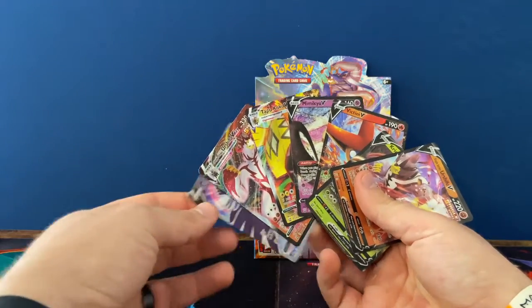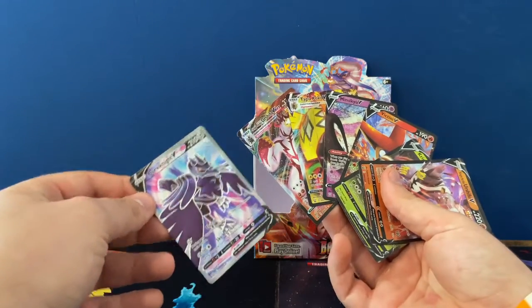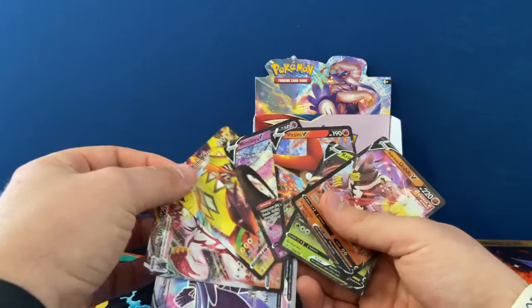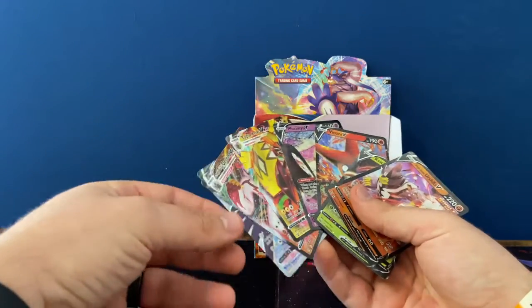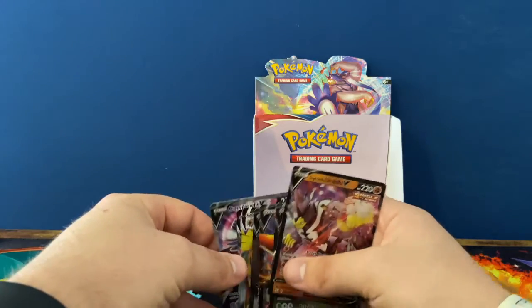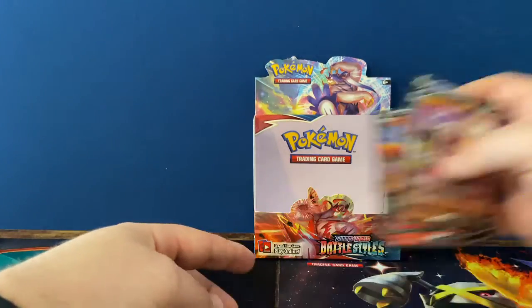This is what we got from this booster box right here. The sickest pull I think being the Corviknight V full art. I'm wondering if since we pulled those two V-MAX, that took up the rainbow rare slot. Could be wrong. But guys, that ends this booster box series for box number two. We should have more for Chilling Reign — I don't know if we'll get any more Battle Styles right now.